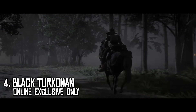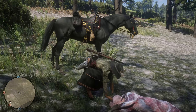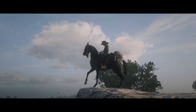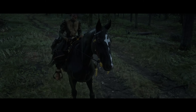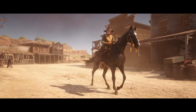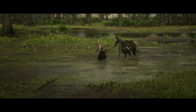Exotic as they come, the online exclusive Black Turkoman has galloped its way to 4th spot as one of Red Dead Redemption 2's best looking black horses. This could be a controversial choice because some cowpokes swear by this breed, and I don't blame them either. No breed comes close to the Turkoman's uniquely sleek and elegant build. Top that off with a facial marking that looks like a trident and you have a horse fit for royalty. If you want alternative options, I'm sorry but there are none. So why isn't the Turkoman higher up on my list? To put it plain and simple, this horse is too pretty for the filthy outdoorsy life of an unwashed outlaw.